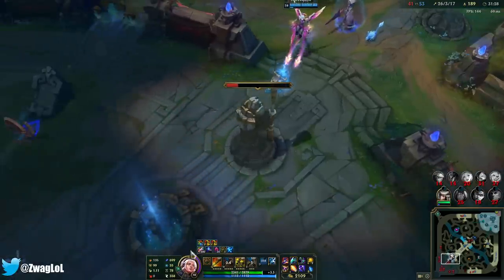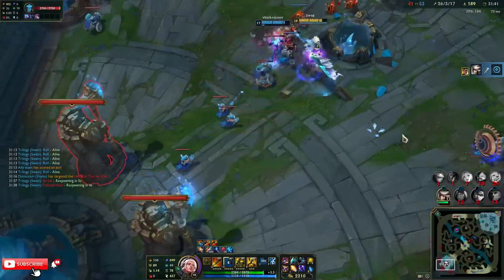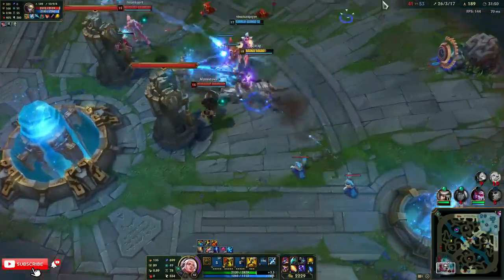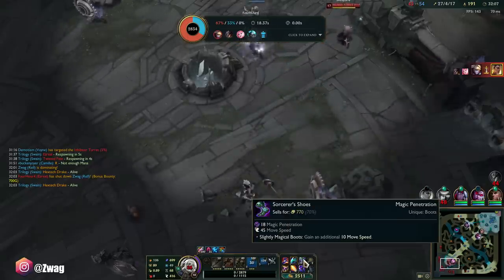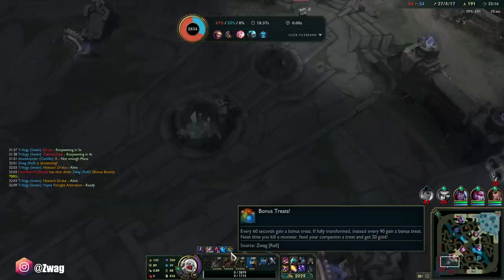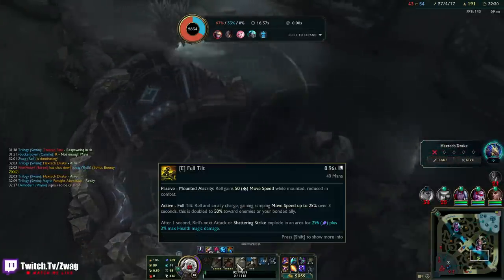This does 549, this does 349, this does 275, the ult does a thousand — but my items do a lot of damage too. I have Lich Bane too. It feels really bad to miss your Q. Well, I killed him. I'm too slow. I kind of need Flash. I want to sell my boots for another AP item but I don't think that's the move. What dragon is this? Oh, it's only their second.